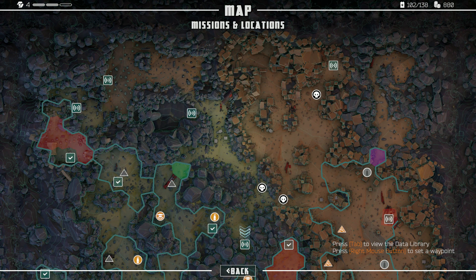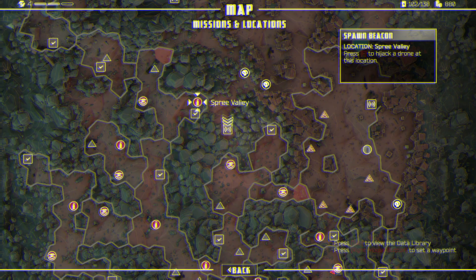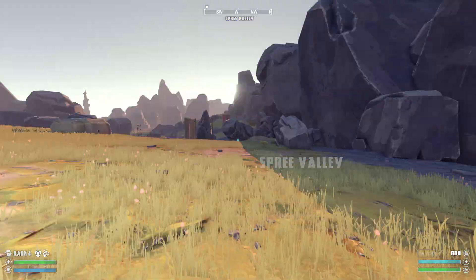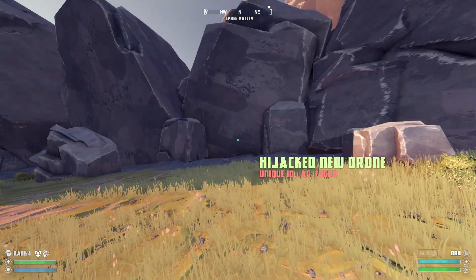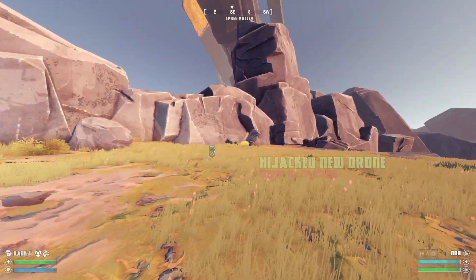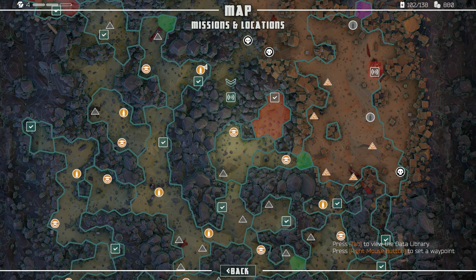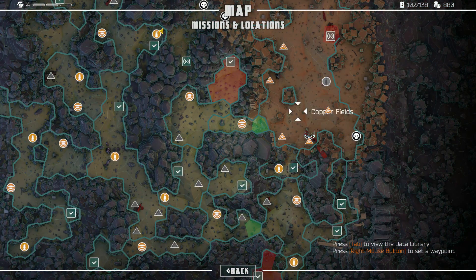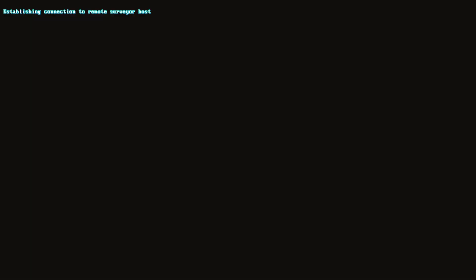I'm trying to decide whether I should go up this way first — that's kind of a long walk. Let's go over here and try to clear these two out. There's a hijack drone over here. Oh, I can't get back through here. Can't — how do I even get over there? Looks like I can get through over here.